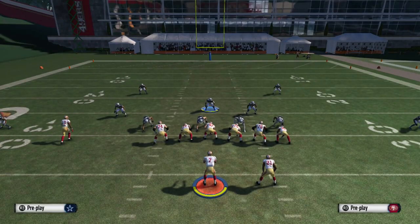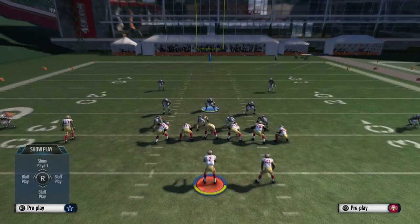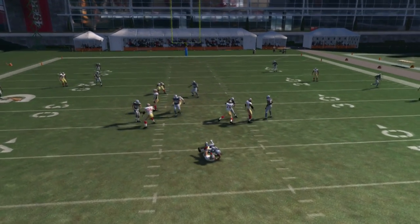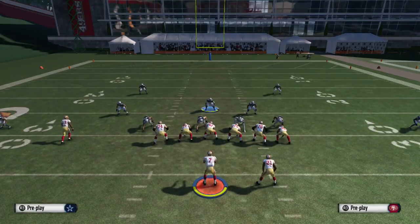Blitzing the left just doesn't work as much as the right does. So again: pinch down, crash down, contain both defensive ends, base align, blitz the right outside linebacker — and you'll get an A-gap or a big gap, as you guys can see here in this video.